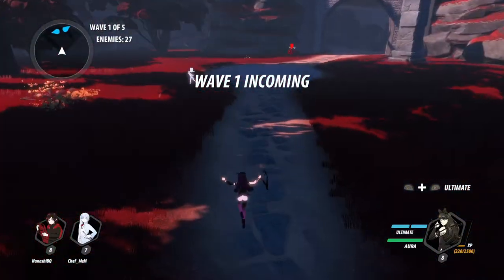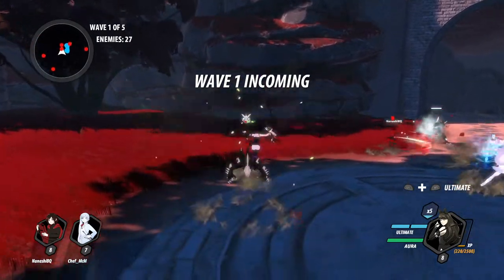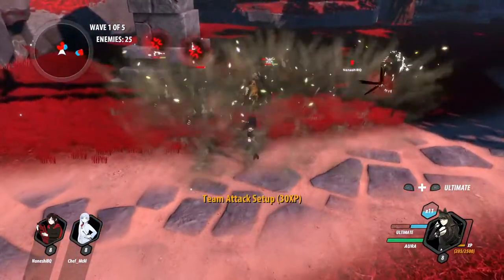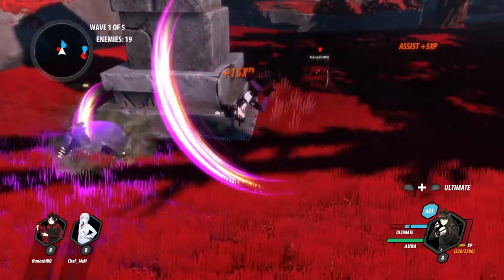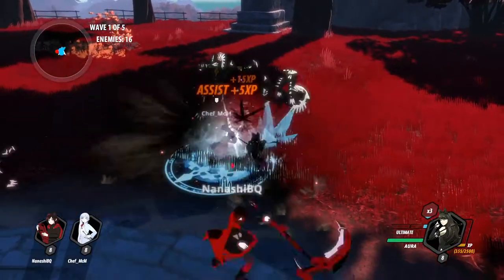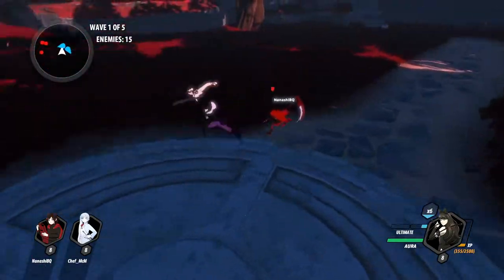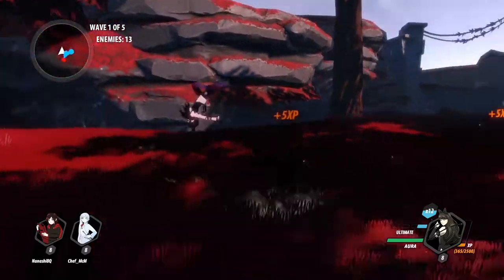Continuing the trend of me playing video games based on IP that I have no experience with, me and my friends played through RWBY Grimm Eclipse story mode. It's kind of like a hack and slash game — you have some simple combos where you press the attack button and occasionally, depending on where you interrupt the combo, you can press a hard attack button which gives you a different hard attack to finish the combo with. There are some basic leveling systems and things like that.